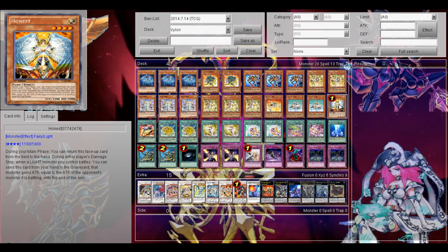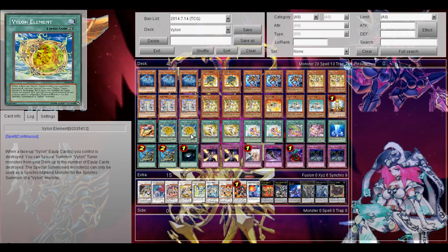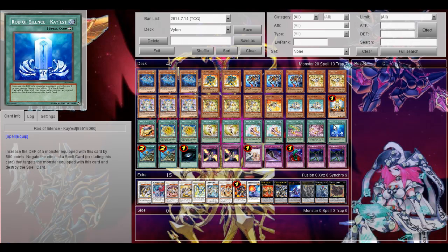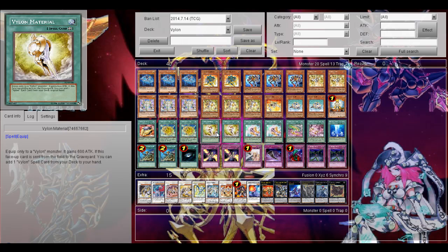And finally, the last monster is Honest in the main deck. On spells, 1 Vylon Matter — just to send the equip spells back to the deck, and then I can destroy one card or draw one card, so I'm definitely mostly going to search that out at the end of the loop. Then 2 Vylon Element — of course, the most essential card for the loop. When the face-up Vylon equip cards you control are destroyed, you can special summon one Vylon tuner from the deck, up to the number of equip cards destroyed, and the special summoned monster can only be used as synchro material for a Vylon monster. It's a really powerful card — just constantly summon your Vylon tuners from the deck with the loop. I only run 2 because it's searchable with all the Vylon equip cards from the field.